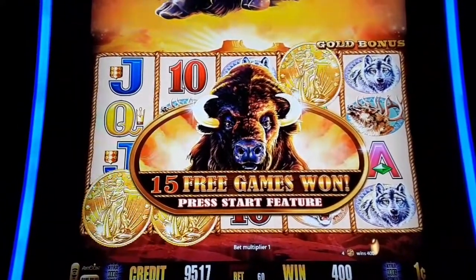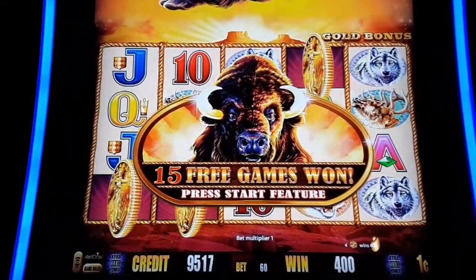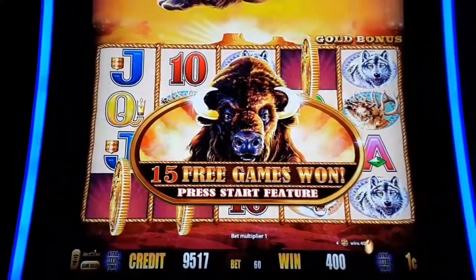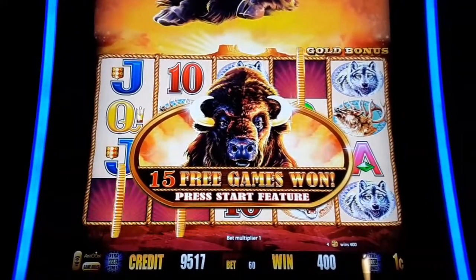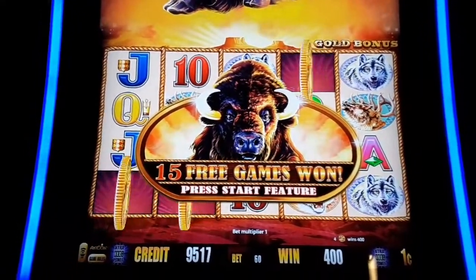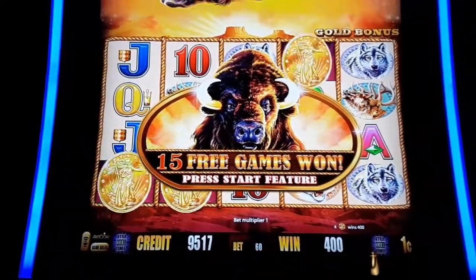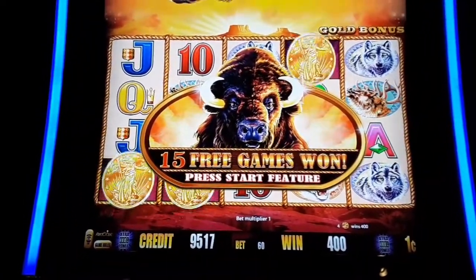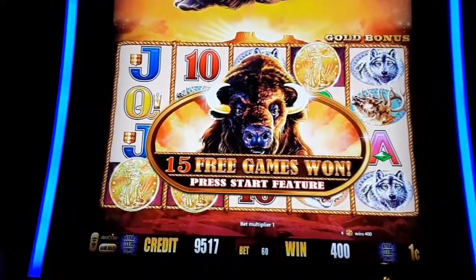Hi guys, Blaine here from Spin and Winning Slots. I just sat down. I've been playing off a $100 bill, kind of up and down. I switched my bet down to $0.60, penny denom, and I hit a four-coin trigger on Buffalo Gold. I'm actually playing Buffalo Gold today at New Buffalo at Four Winds Casino. I'm at the Mothership — Four Winds New Buffalo Hotel and Resort Casino here in beautiful New Buffalo, Michigan. So we got the four-coin trigger.